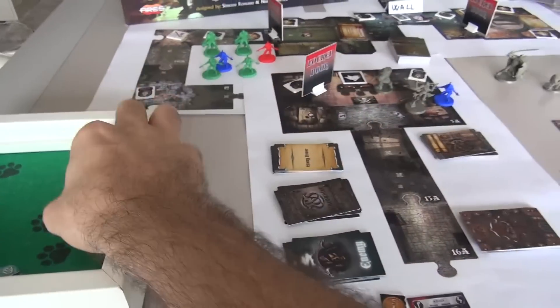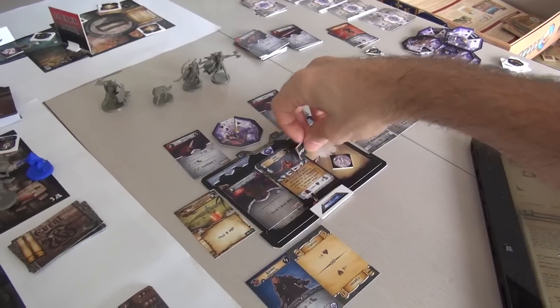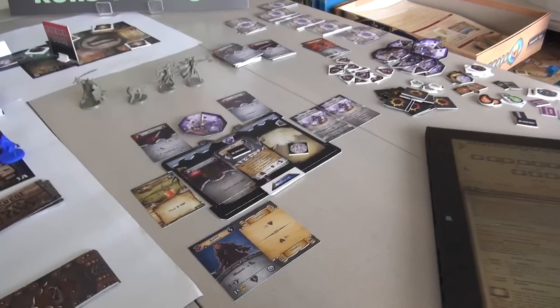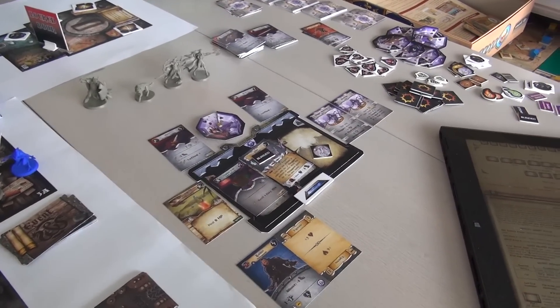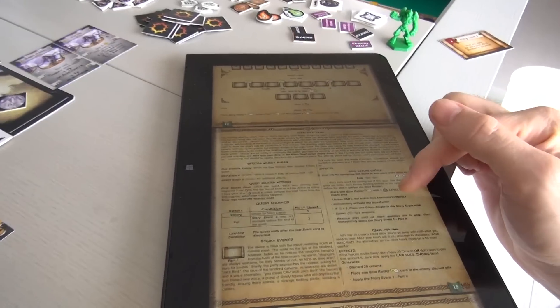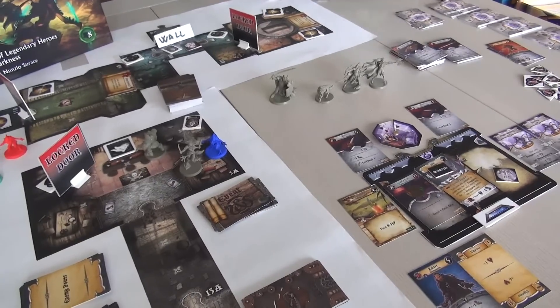She did not get a shield — so our assassin is blinded! That means when she fights she has to do a save attempt to see if she can attack at all. And immediately, we have to activate the blue raider. Captain Jack is going to get an attack right off the bat before we get to do anything.